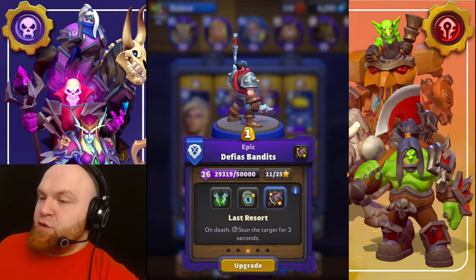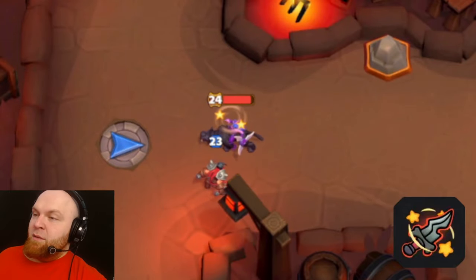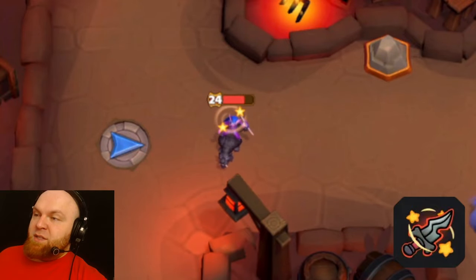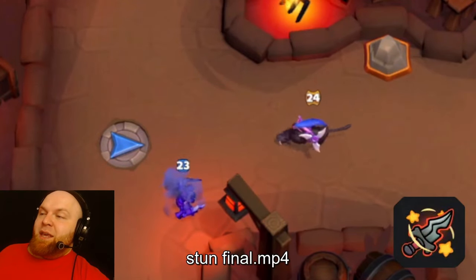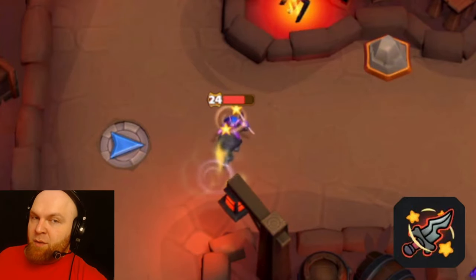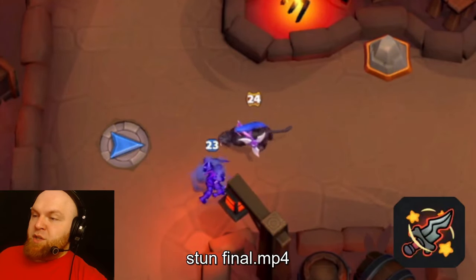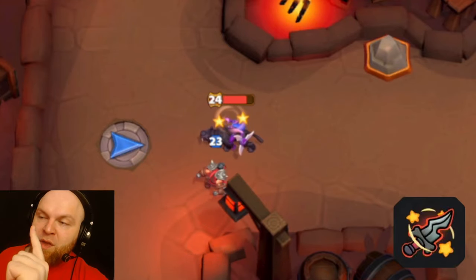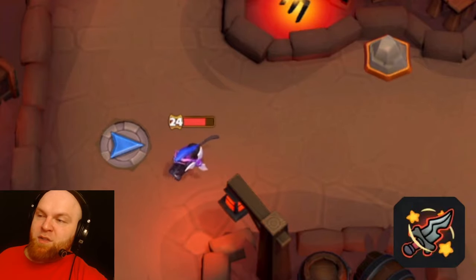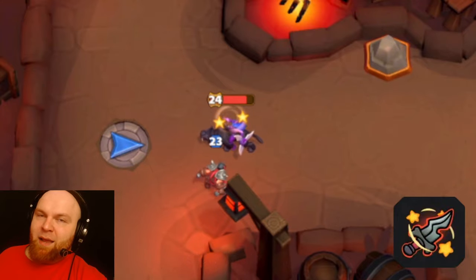Next talent is Last Resort — on death, stun the target for three seconds. The bandit starts attacking the target, gets killed, and stuns that target for three seconds. The bandit will only stun the target if he is hitting the target. If you just pass him by and kill the bandit, they're not going to stun anything. Also, only one bandit is required to stun the target. If you send both bandits on one target, they usually die at the same time, so you won't get more stun out of it.